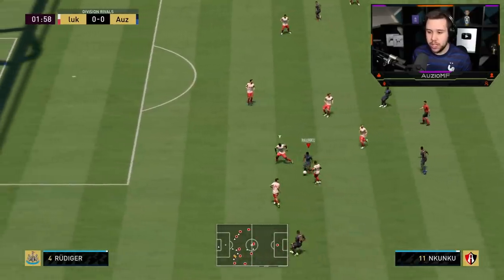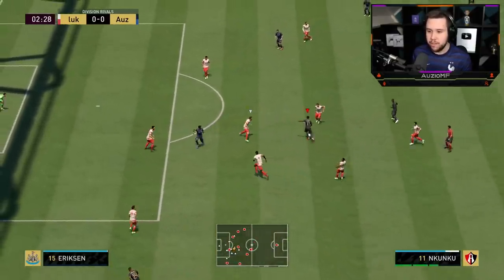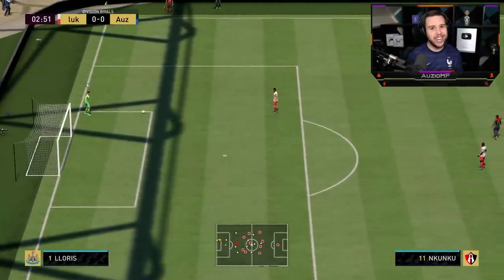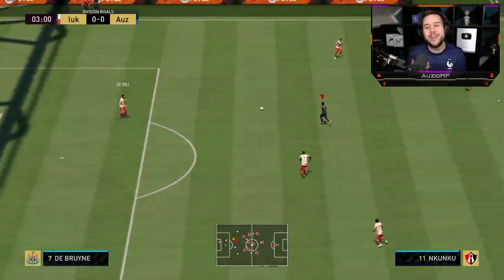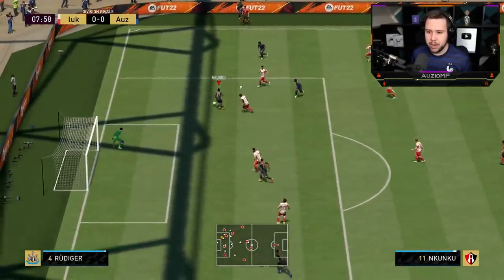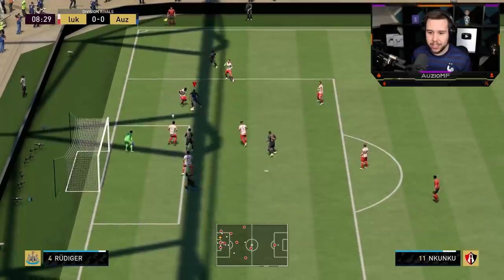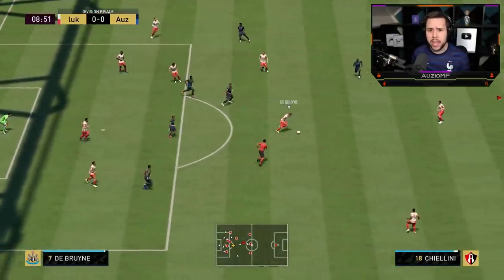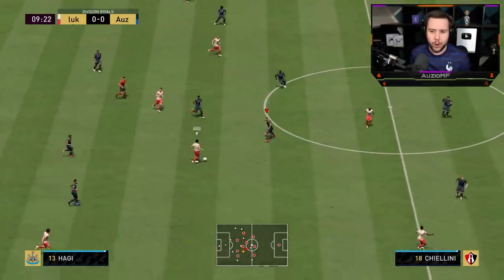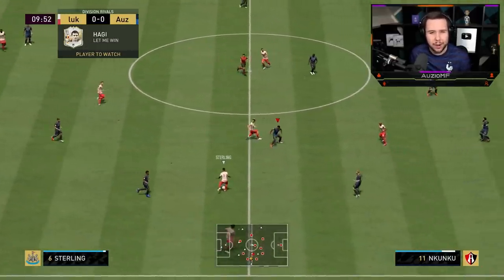Driven that straight into Nkunku's feet — good touch. Look at the turns again. He's still playing in that striker position and we do well to create an angle for the finesse shot, but unfortunately it doesn't go in. Driven into his feet as he made an amazing run. Keep it calm, go for the La Croqueta. How did Rudiger get there? It's Rudiger's honorable mentions card — how has he put in a tackle from the back?